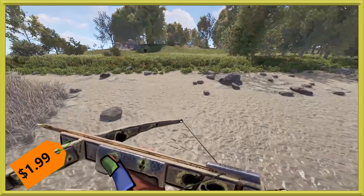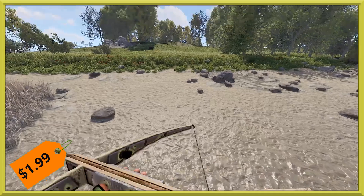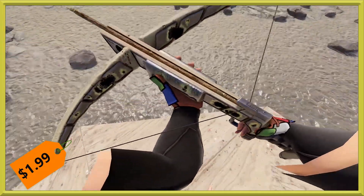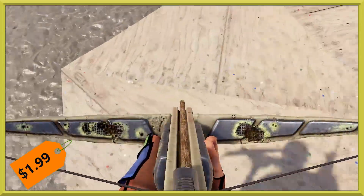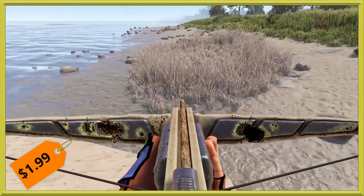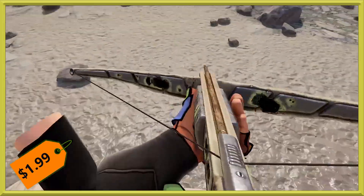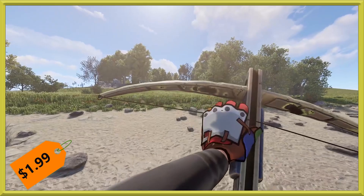Next we've got a crossbow, and this is the Chemical Burn set. A lot of people seem to really like this set — it's been doing quite well. The crossbow looks really neat; you have those metal sections coming through with what looks like a polymer or type of plastic, and then we can go ahead and do a reload for you.